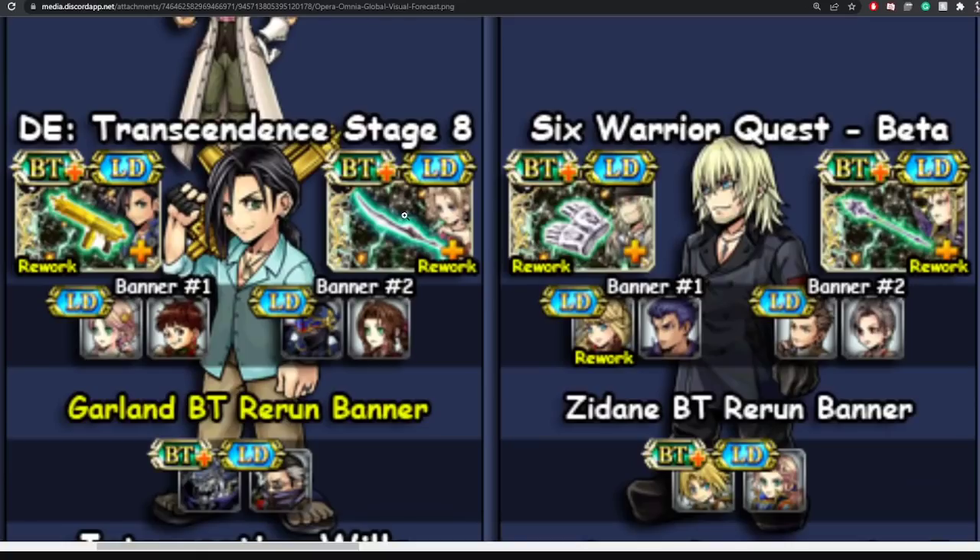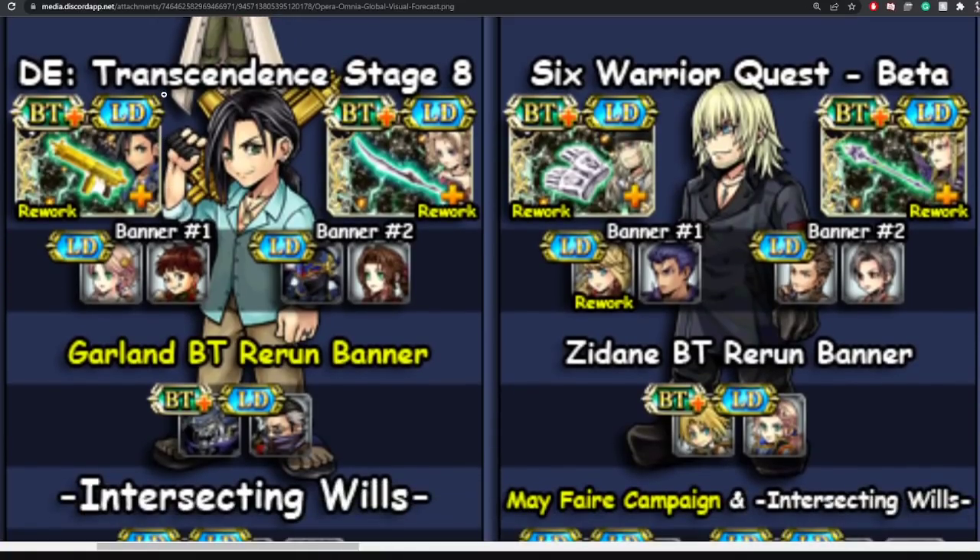After that will be the release of Laguna and Terra. Terra I already have, so no worries there. Laguna gets his LD and BT and I will be pulling for both. His LD weapon provides him with follow-up attacks, which is good. His BT effect inflicts the enemy with gold-framed debuffs that deal damage based off a huge percentage of his attack. Very nice.